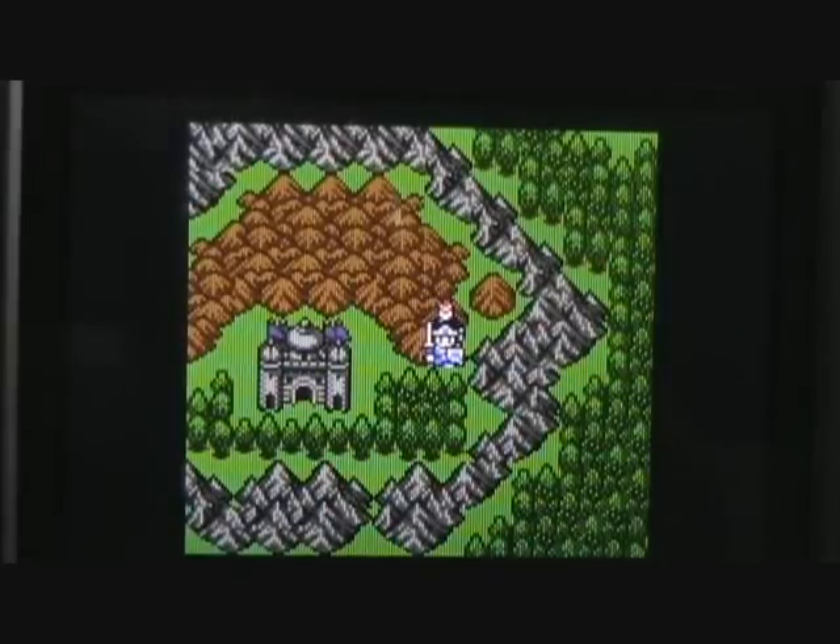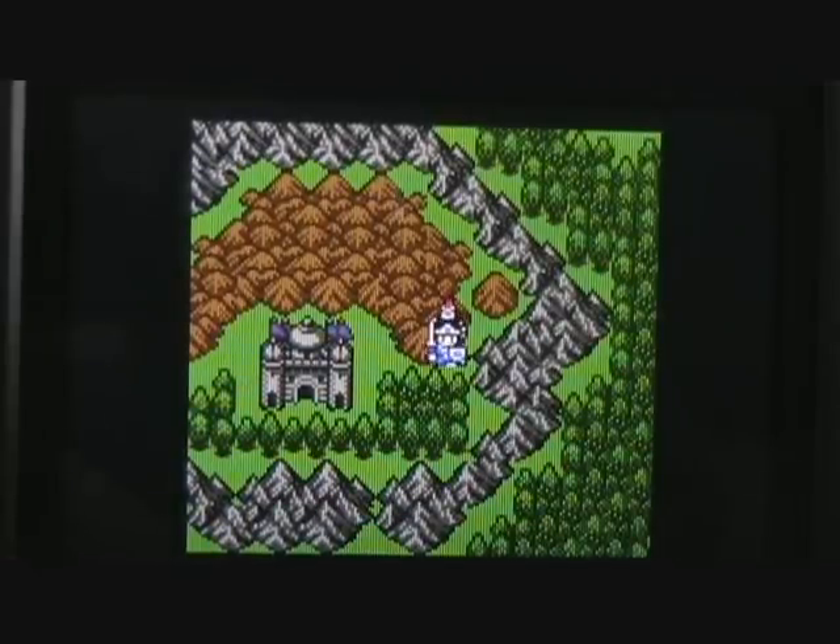Hello everyone, welcome back to another episode of Let's Play Dragon Warrior 3 for the Game Boy Color. This is Vortex 259, and in our previous episode we finally found the legendary bird Limea after all the trouble we went through to get the six orbs. We found that we can fly on the back of Limea, so we raced off to the north and landed next to this castle secluded in the mountains — that's going to be the castle of the Dragon Queen, which we'll visit here in just a bit.